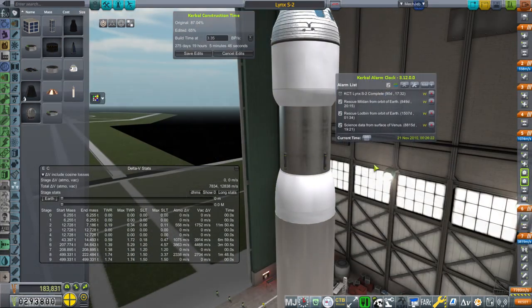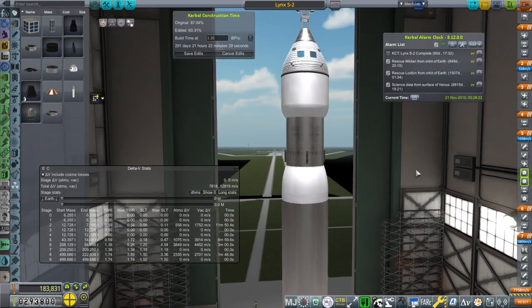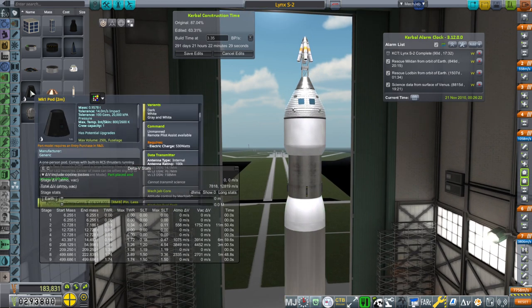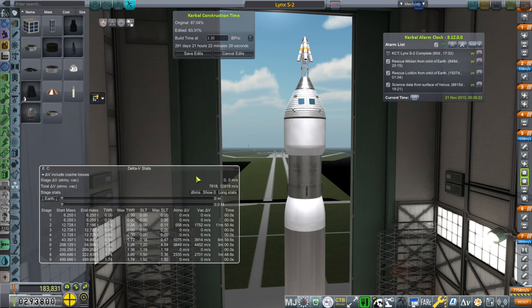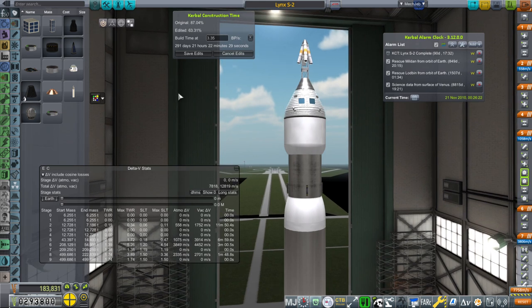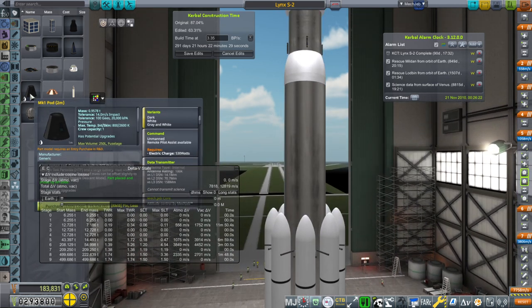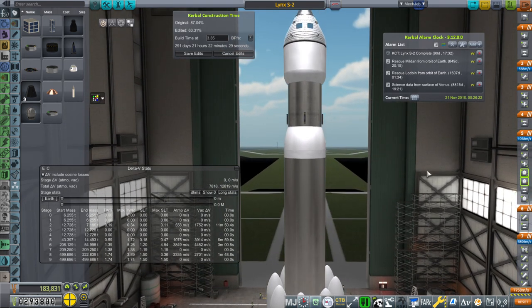I think we have enough delta V perhaps, but I'm not sure. If it turns out that this is not able to grab Milden, we are going to have to make a smaller rocket for the Mark 1 pod quickly, because we don't have the money to do a whole lot more than this. I'm hoping the additional cost isn't too much. Milden will have to be rescued by a Mark 1 pod and a stripped-down system if we can't do it with this.